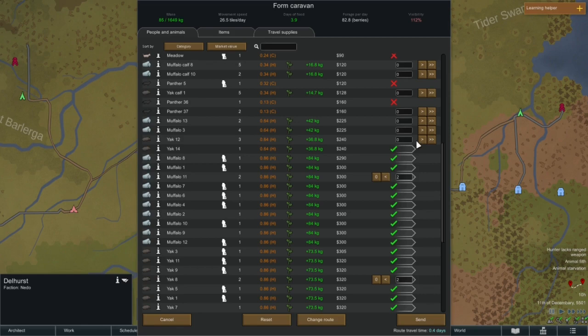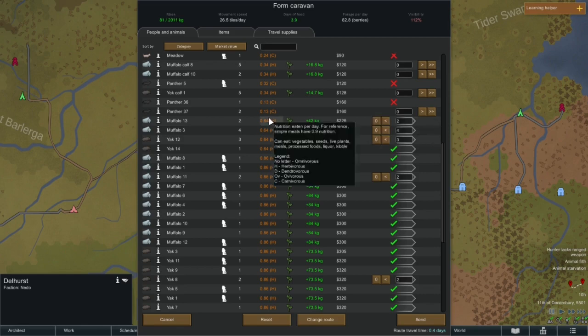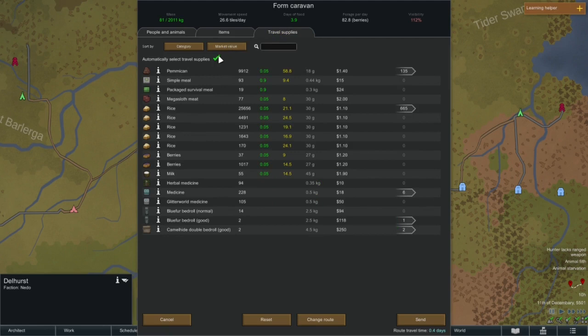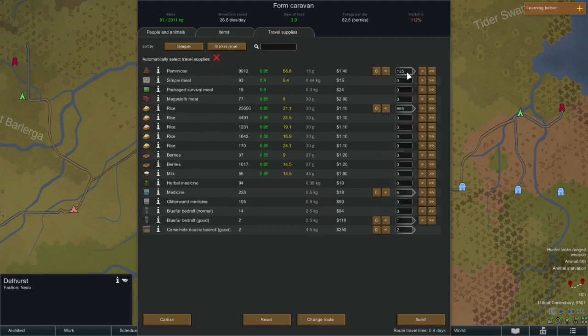Not much point separating into a couple of caravans. There are a lot of animals so maybe I just don't take any calves — I think those are all calves from there on. About two thousand is the weight limit. See what kind of food we picked up — three days food is just not going to be enough. We're talking about a round trip in winter so I'm thinking maybe 500 pemmican since we've got it. Simple food — I'm only taking three people so 30 simple meals total, 10 each. Package survival meals — just take three, just in case. Rice — if you're going to take 600, just take a thousand. I can always sell rice to a primitive faction. I only need three medical.